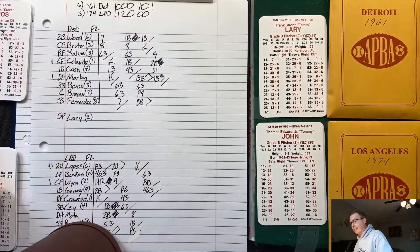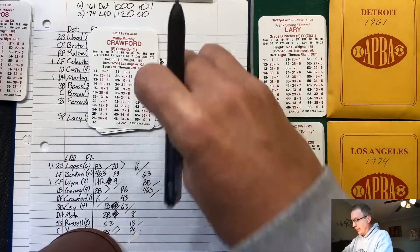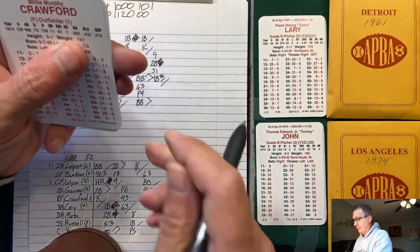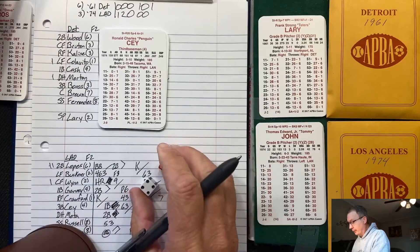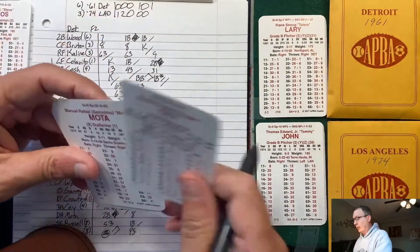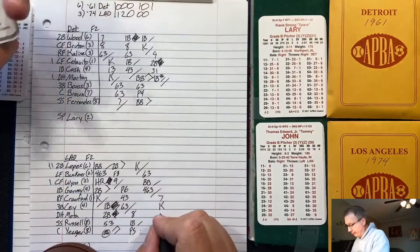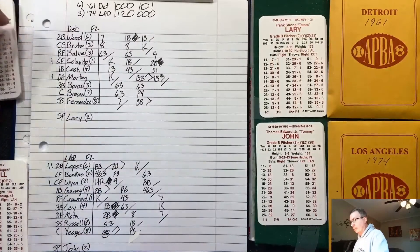Bottom of the sixth: Crawford flies out to left. Ron Sax strikes out. Manny Mota flies out to left. Dodgers go quietly as the Tigers have closed it to 3-2.